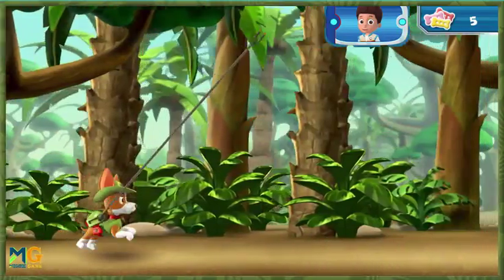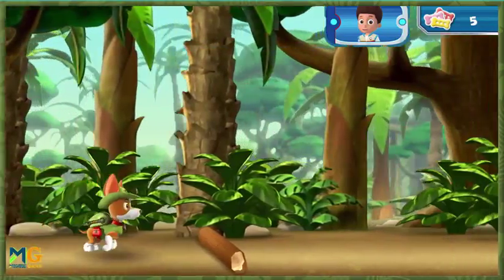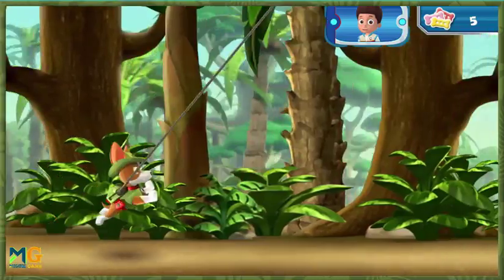Watch out for rocks and other obstacles in the way! Swing over this one! When Tracker starts to fall, press the space bar again to keep him swinging through the air!